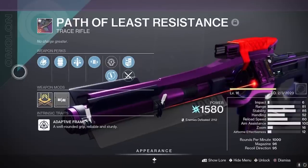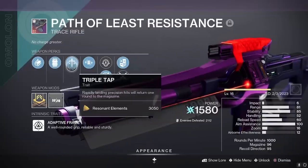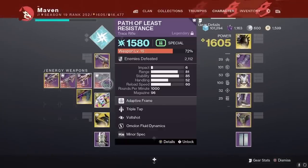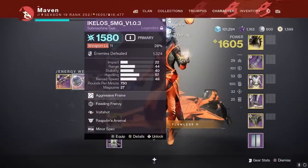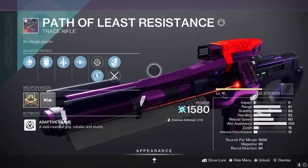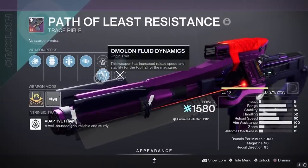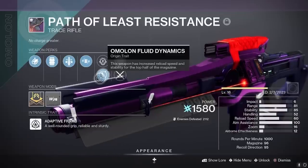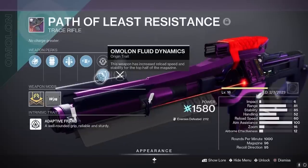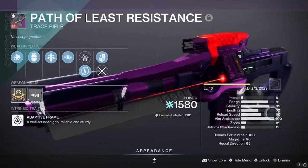Here is the setup I have on my crafted Path of Least Resistance: Small Bore, Tactical Battery with the reload masterwork, Triple Tap and Volt Shot, and a Minor Spec for Ad Clear. Now you might be thinking — Volt Shot weapons, don't they need a reload perk? Well, the Path of Least Resistance has access to one of the best origin traits in the entire game: Aeolian Fluid Dynamics. On the top half of the magazine you get plus 20 stability, sitting at 100 stability firing an absolute beam, but also gives plus 35 reload speed. So it's really at 95 effective reload. Put on one Trace Rifle Loader on your gloves and boom — that is perfect 100 reload speed.